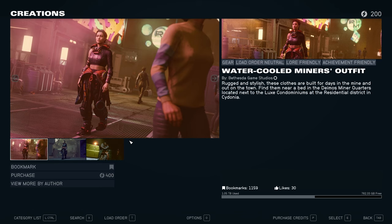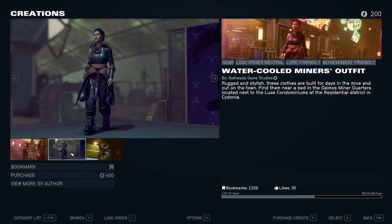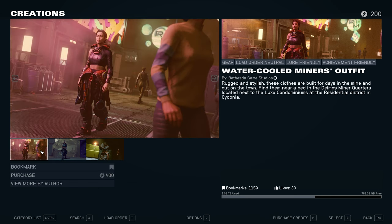The Watercooled Miner's Outfit — I don't know why this thing is 400 creation credits. That is $4 for just one single outfit. So I'm still contemplating whether I should get it or not. I feel like the pricing is a little bit off on this one, which is why I'm ranking it my least favorite.